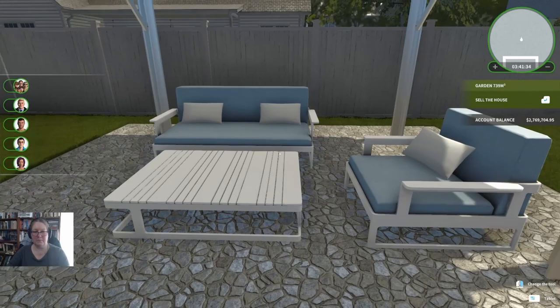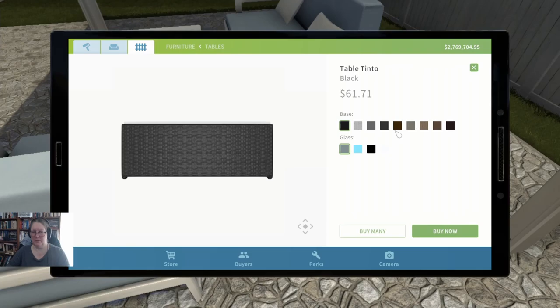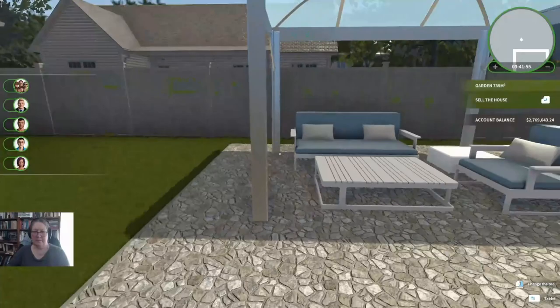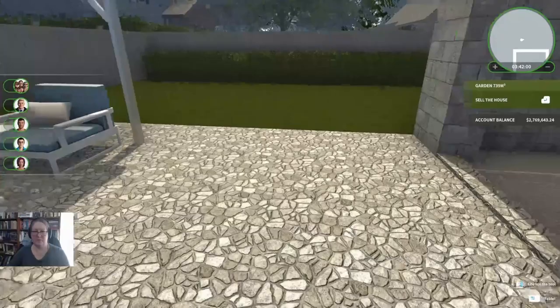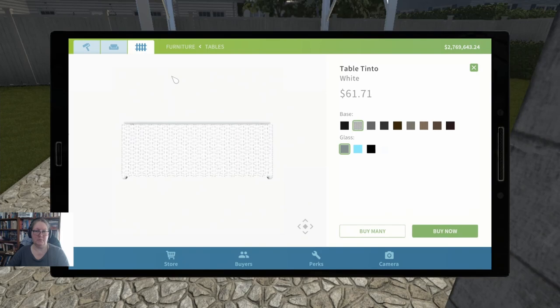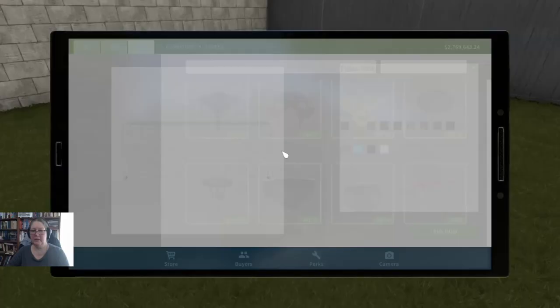This corner is screaming for something — I'm thinking not a Saris table, but maybe just a table Tinto in the white. That's pretty much all I want to do. Modern garden. I was going to put a fountain out here — oops. What I might do is put it in between the tables and chairs. No, actually, let's leave that clear and put the fountain right here.